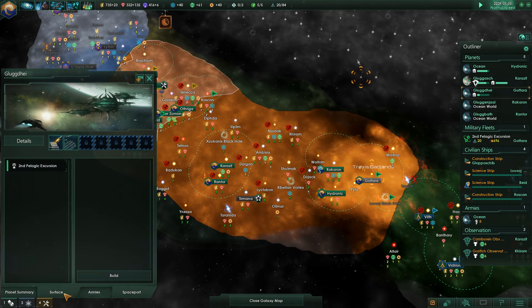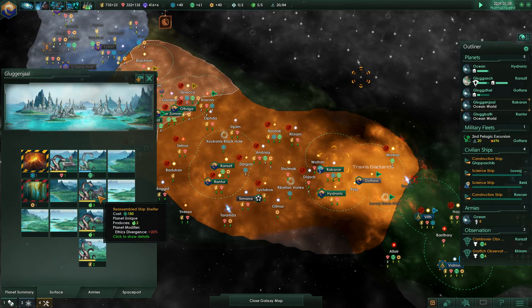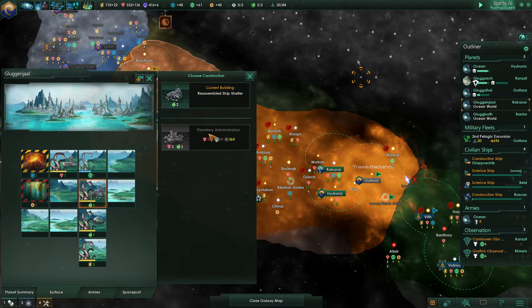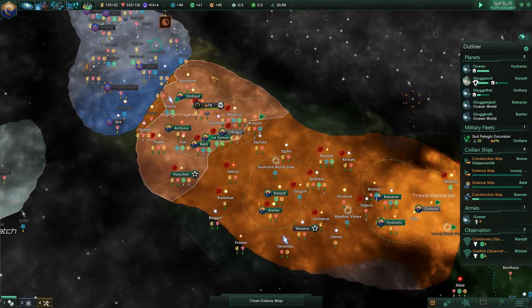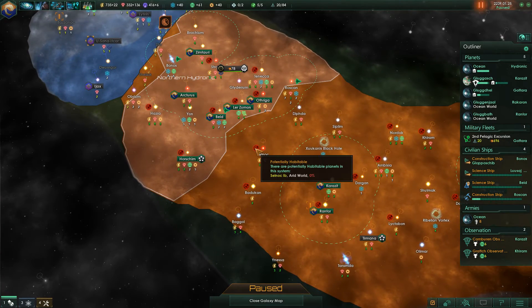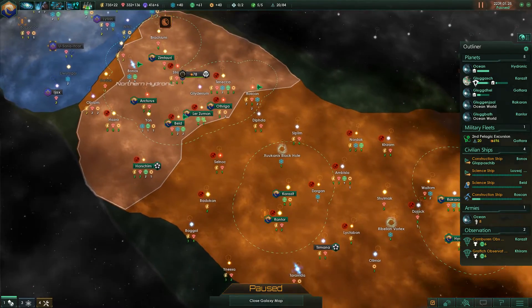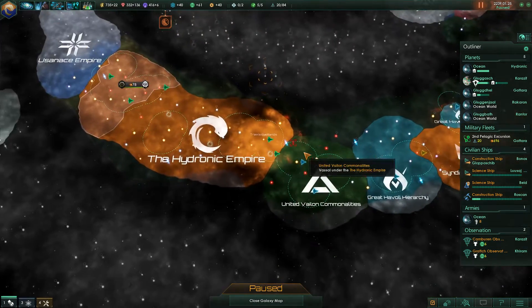We are busy upgrading our planets. When we have five population, always build the planetary administration. We have to wait for this pop to grow, which is going pretty slow. On this planet it's also going very slow, so we have to wait a bit longer there. We cannot colonize any more planets — these are all red planets that are not habitable yet due to our technology.